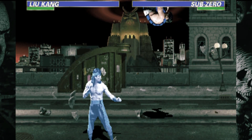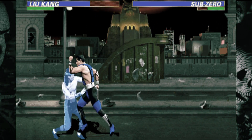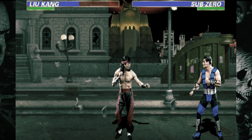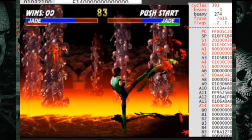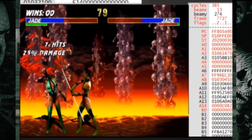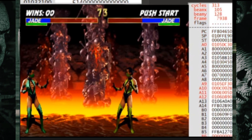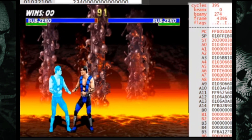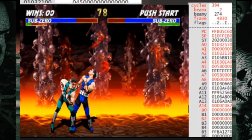Back in the damage protection code dive video, I talked momentarily about how damage protection worked in auto combos, and how the CPU characters performing these combos weren't bound to the same code as human players. That's why Jade's 7-hit combo does 34% damage when done by the CPU, and 25% when done by a human player. Same thing with 30% and 23% damage respectively for unmasked Sub-Zero and his 6-hit combo.